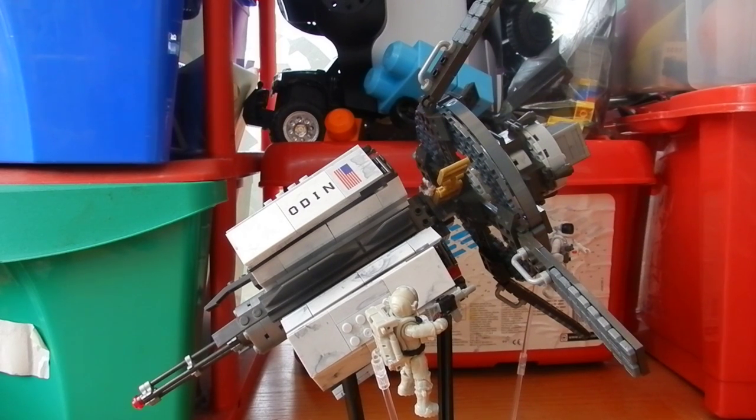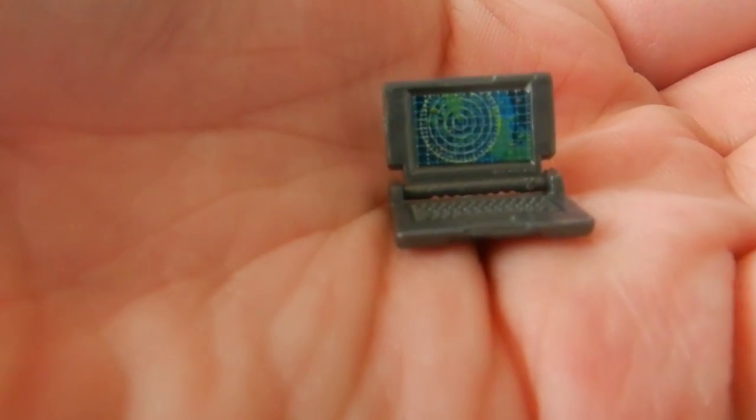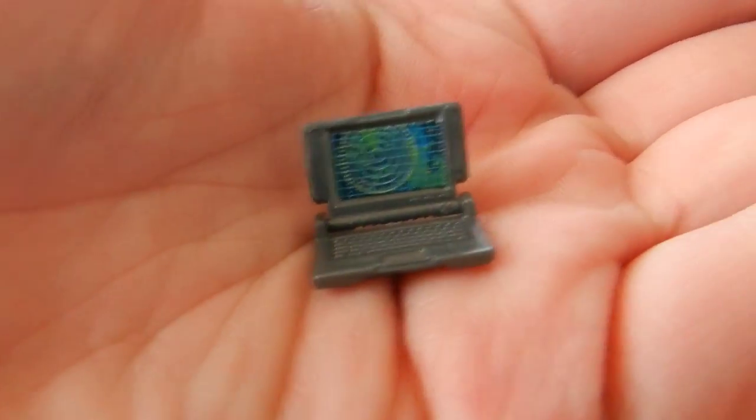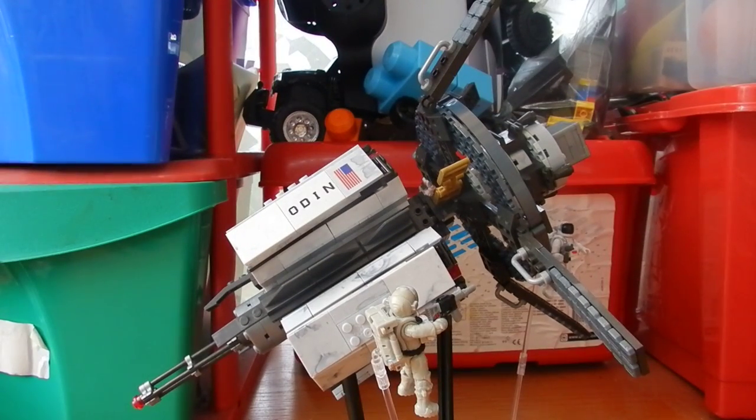Before we begin, I'll show you the only real accessory that's not on the figures, as most of the accessories in this set are the figures' vests and everything. The only real accessory is the laptop in grey, which is very nice. We've seen the laptop in grey in three sets, and the only exception being in the Claw — we actually get it in silver, which is a pretty cool thing I hadn't noticed until now.